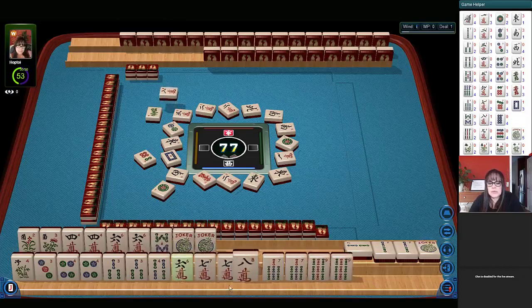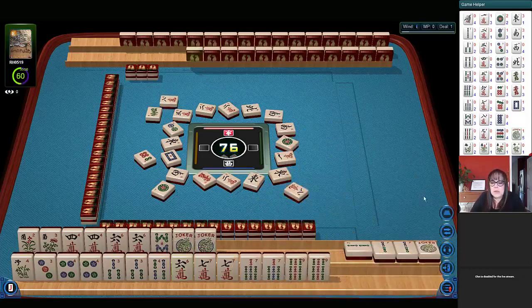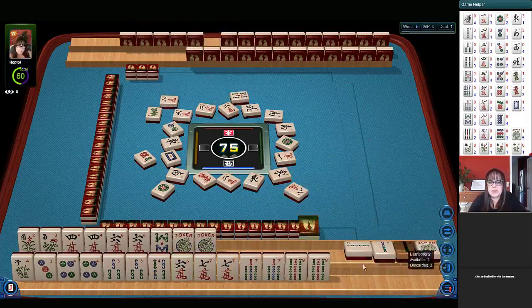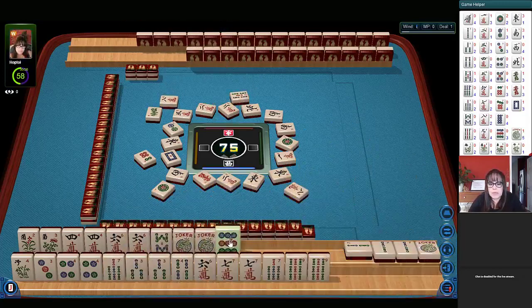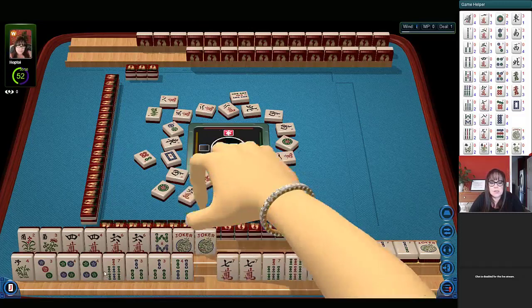We have six, seven, eight, seven, nine — three, four, three, four. No five. Let's let the eight crack go. Eight characters. I want to try to swap out these jokers with natural tiles if possible. Let's hold the nine — we have seven, nine.